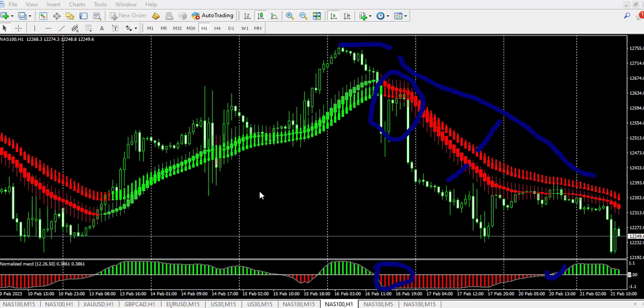Let me show you how to use this strategy. Number one, you have to look out for the normalized MACD — it must change from red to green, or lime color, for a buy. The same thing must apply to the other indicators: this one must change from red to green, and this one must change from red to lime. You can change all the colors to lime so you know once all the indicators are in agreement.